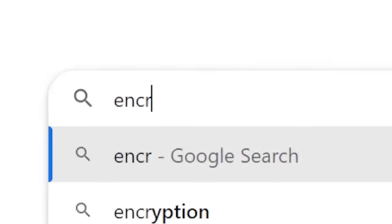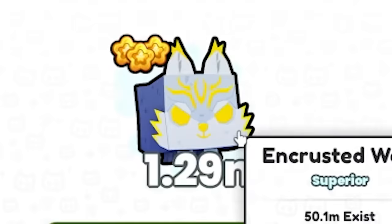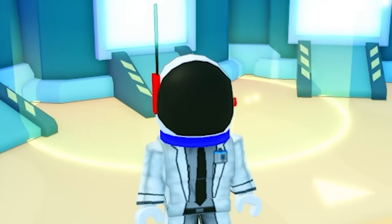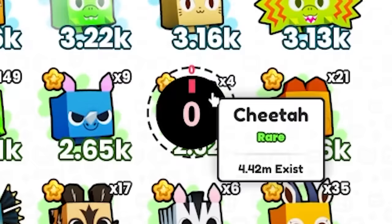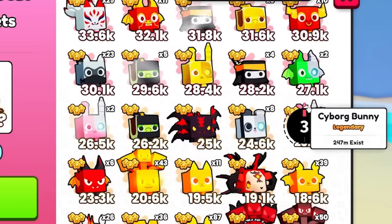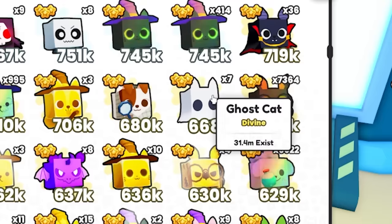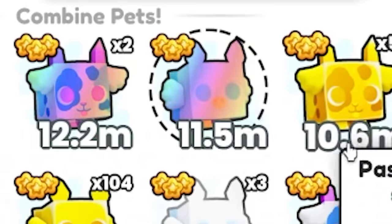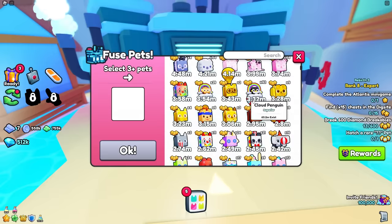Encrusted means covered or decorated with a hard surface layer — so I guess I got a covered-with-a-hard-surface-layer wolf. I want to see if I still get a superior pet doing it again. I use an enchanted cat, a cheetah, another narwhal, a cyborg bunny, a blossom rainbow bunny, a pajama pat, a ghost cat that's divine, and one superior pastel griffin. We got a gummy raccoon — another superior pet! What if you just combine a ton of bottom-tier superior pets?